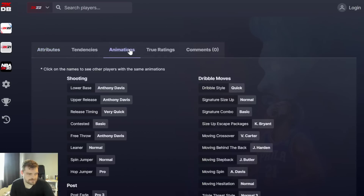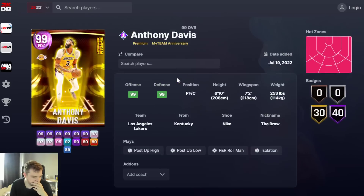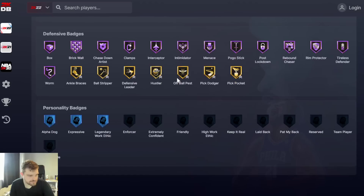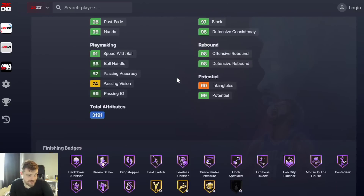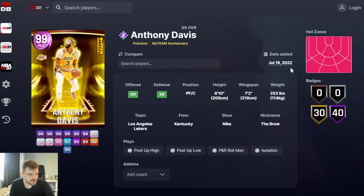Anthony Davis. EDM very quick, quick triple style. He's basically the invincible. Kobe escape. This is the best of the anniversary cards — this is the best anniversary card. He's not half bad. Like, if you like the invincible Anthony Davis, if you're an Anthony Davis fan, this card's not half bad. He's actually pretty damn good. You can use this card and have so much success.